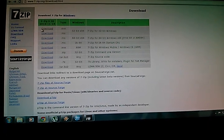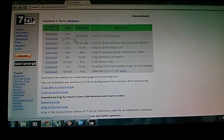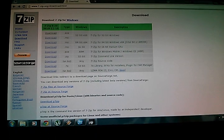This is the first file you're gonna need to download — it's called 7-Zip. Right here, you download it, install it. After you do that, you're gonna come to the second link.